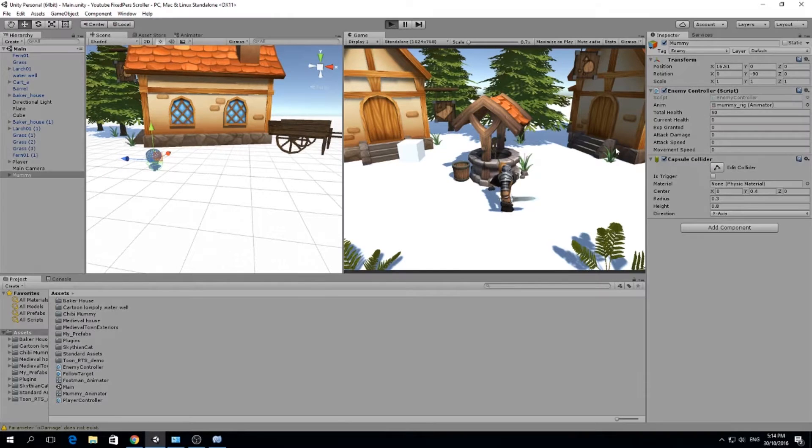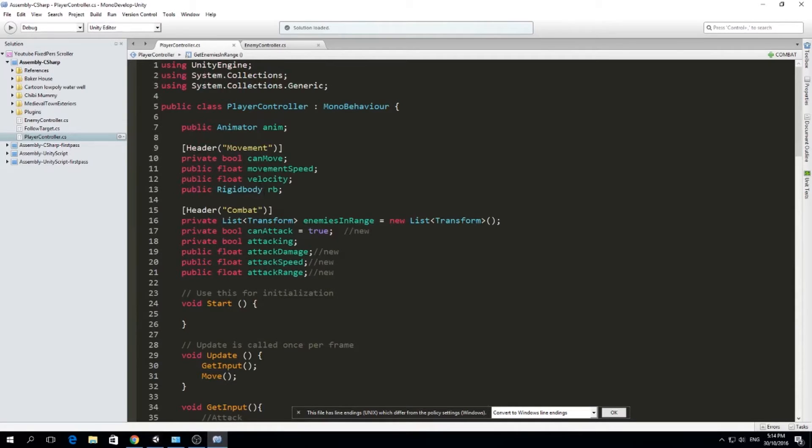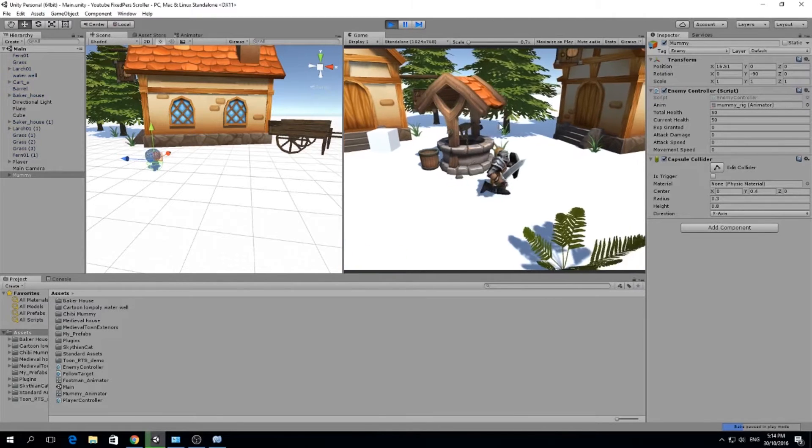Another thing I want to do - if you realize now when we play and try to move, we cannot move. That's because we set this variable private boolean canMove but we haven't made it true on Start or on Awake. So if we do that now, we should be able to move when we start - and there you go.